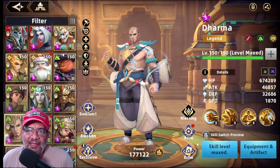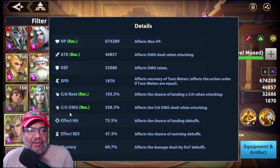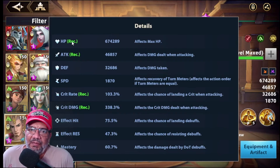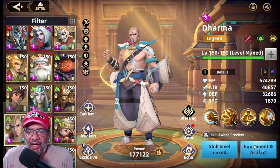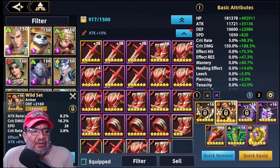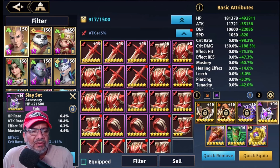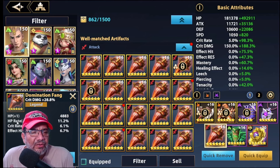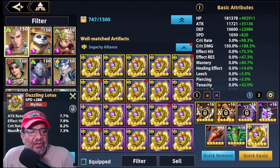Ya vimos más o menos su kit; está claro que le hace falta Exclusive Weapon 5. El juego recomienda ataque, crit rate, crit damage y salud por el tema del escudo, pero creo que es mejor que él haga daño. Le puse un set de crit rate y crit damage, y otro de ataque y crit rate. En el equipamiento: ataque, crit rate, crit damage y velocidad sería lo ideal — tal vez velocidad por HP. Healing effect también nos sirve un poquito.